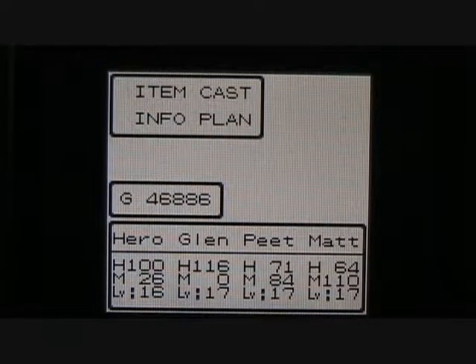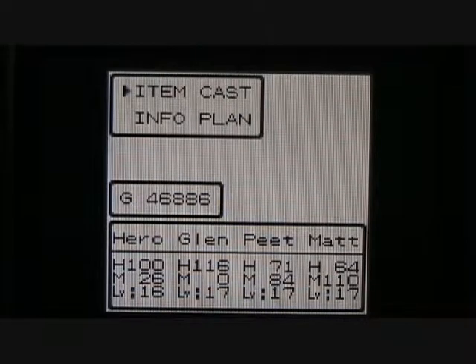Hello again everyone. Welcome back to another episode of Let's Play Dragon Warrior 3 for the Game Boy Color. This is Vortex 259. Since the last time we met, I've done a little bit of level grinding. You can see I've gotten Hero up to level 16 now. Pete and Matt are now level 17. That was about 30 minutes or so worth of level grinding — not too terribly bad.